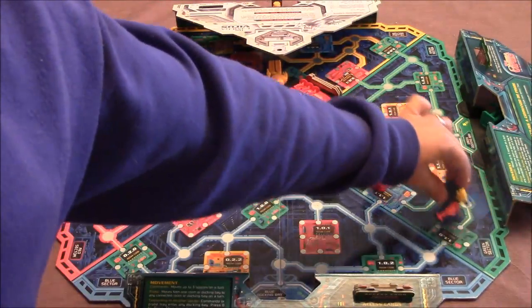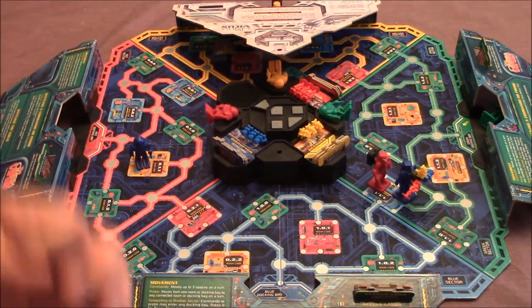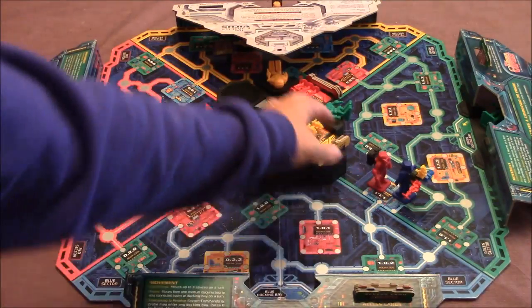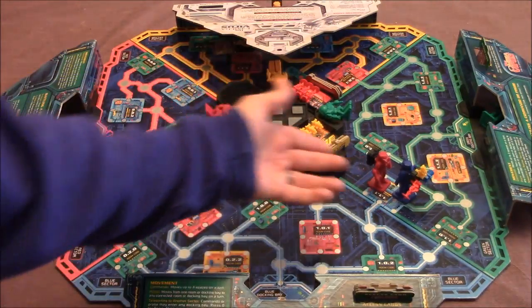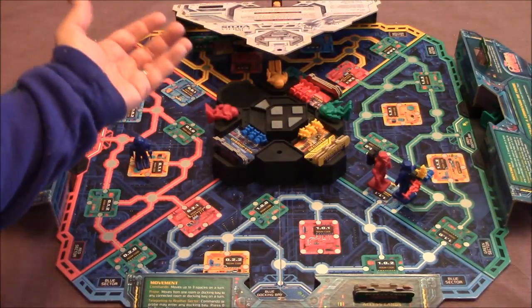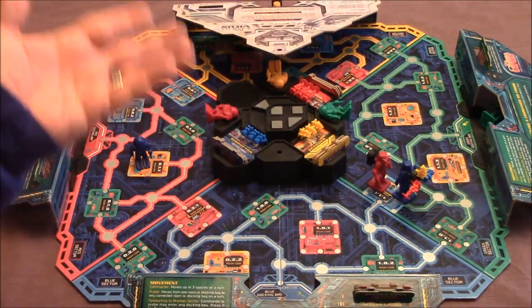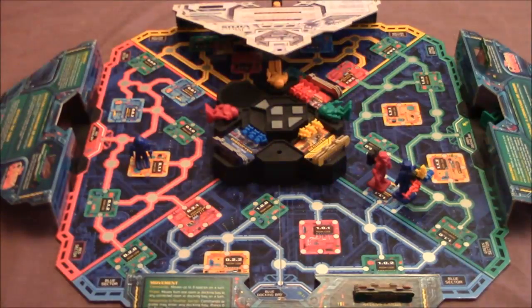Another thing you can do when playing with more than one player is you can actually attack another player. The reason you might want to do that is if you're lacking a part and he has it, you can try to steal it from him. The way you would do that is you would secretly put the code in to fight him, then hit a button, and he would have a certain amount of times to guess which one. If he guesses right, nothing happens. If he guesses wrong, he may end up losing an item, you may get the item, or he might get teleported. Ultimately, what you'd like to try to do is steal his item, which is pretty cool.